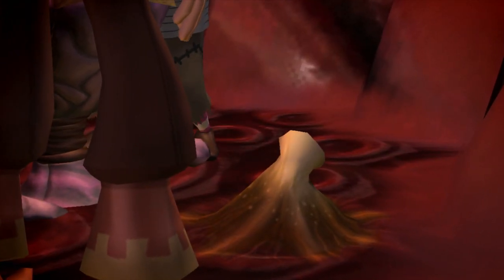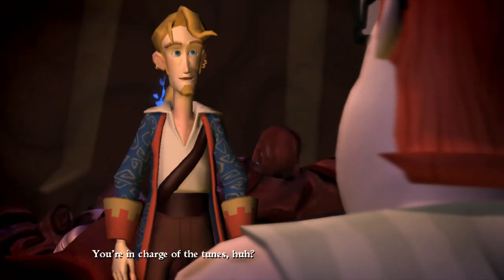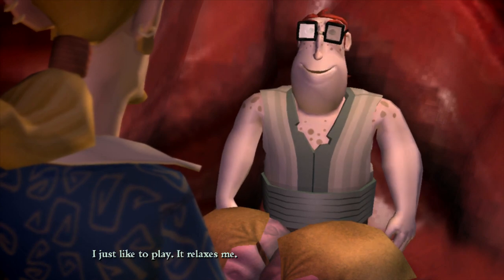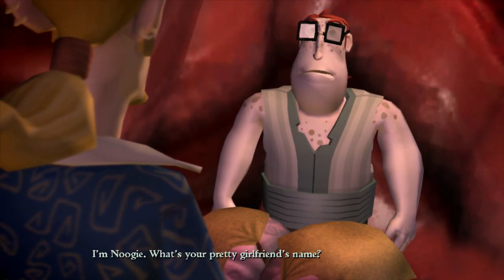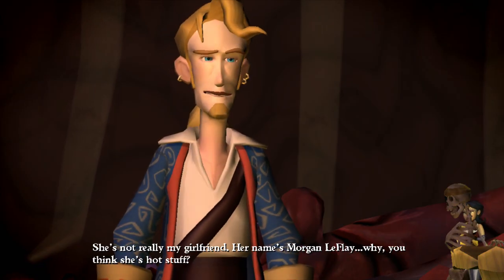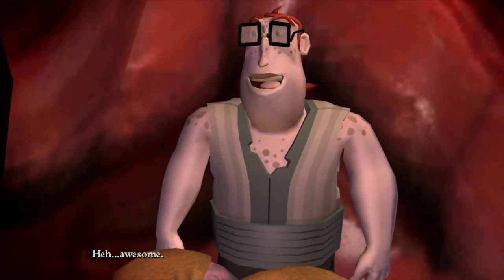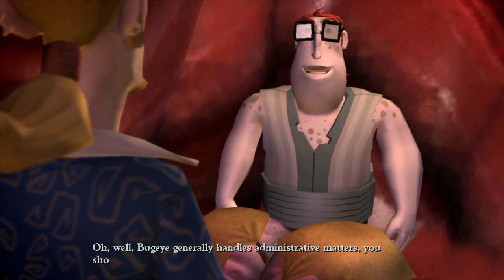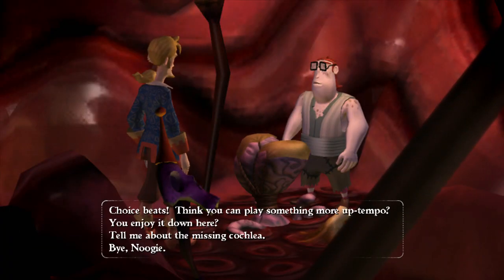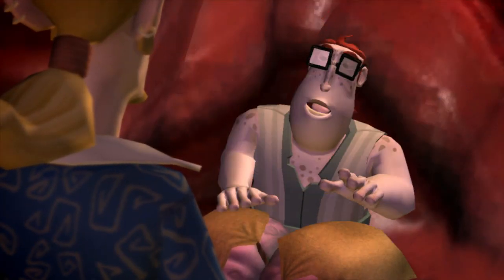We talk to the bongo pirate — Noogie. He just likes to play; it relaxes him. He mentions Morgan LaFlay: 'Your pretty girlfriend — she'd chew you up like a pinky finger in a piranha pool.' We ask about joining the group and the cochlea, but he says to talk to Bug Eye. We ask for something more up tempo and he plays a livelier beat.